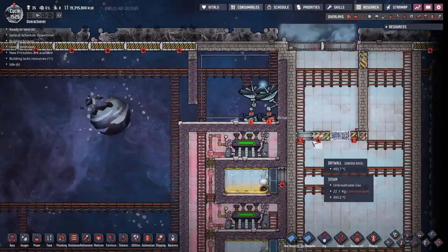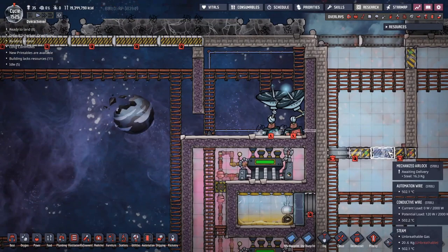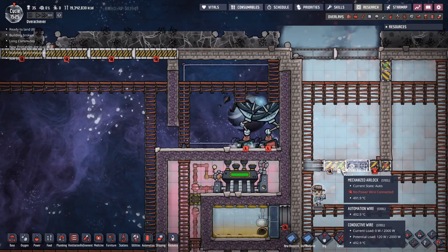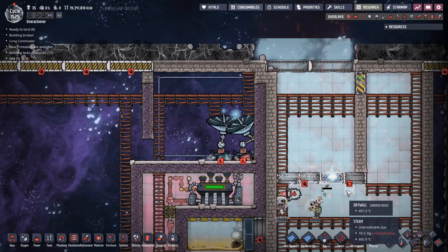The construction projects continue. I've installed the temperature shift spikes around here and at the same time started putting in a faster closing section up here. I've stripped out those bunker doors and instead put in a few mechanized airlocks. The mechanized airlocks' job is to close really quickly - once the rocket launches and the doors need to close, instead of waiting 30-plus seconds, these will close and stop the steam escaping. The problem is there's now a rocket on the way back, and I think the rocket is going to arrive before these doors get finished, which means it'll smash them.